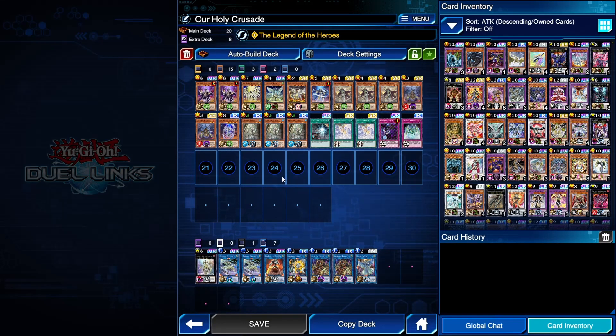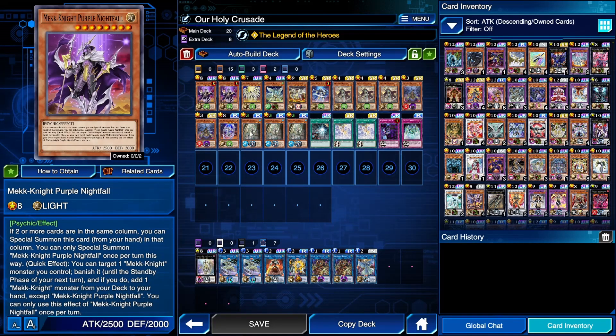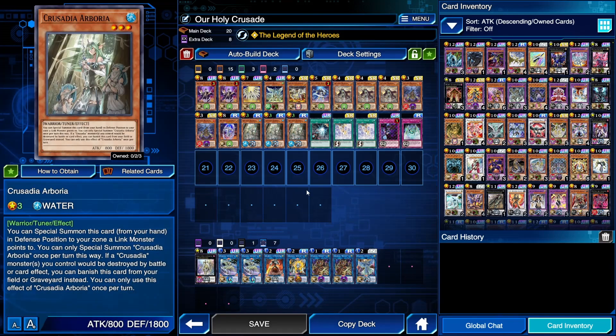Now to talk about the deck, there are two types of monsters: mechanites and crusadias. Mechanites all have an inherent effect to special summon themselves to a zone where at least two other cards are in the existing columns. And Crusadias all have an effect where, hard once per turn, they can special summon themselves to a zone a link monster points to. I will not be going over those base effects for each individual card.